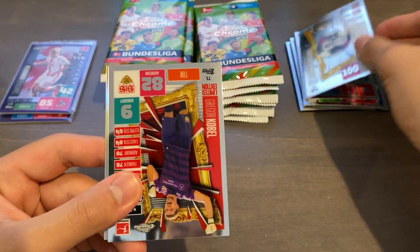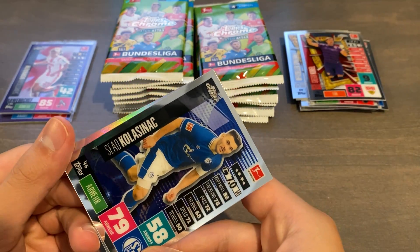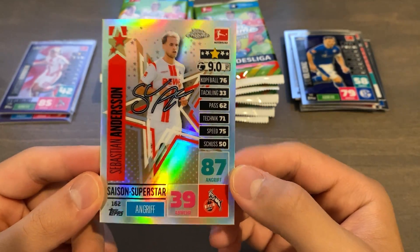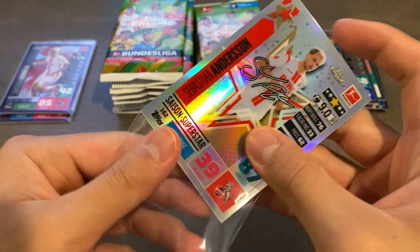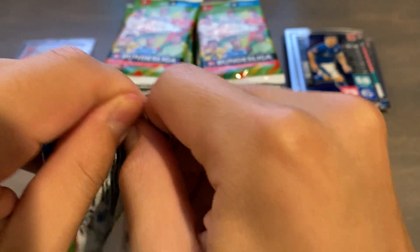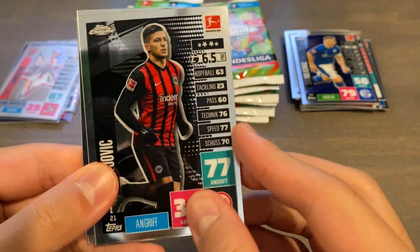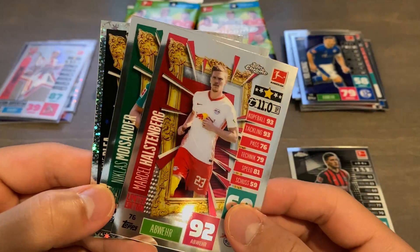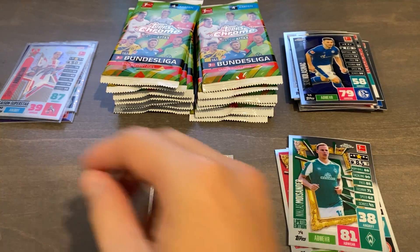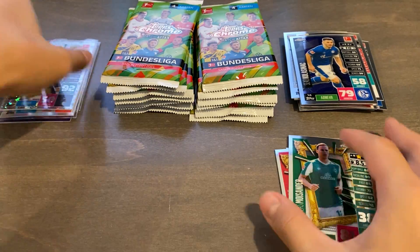Still yet to see any short prints, so hopefully we can hit something nice. We do have another X-Fractor — we got Luka Jovic, Halstenberg, Nicholas Moisander, and Playa X-Fractor. Those are unnumbered and are 1 in 9 packs, so I don't think we'll be getting any more in this box. We also have a refractor.